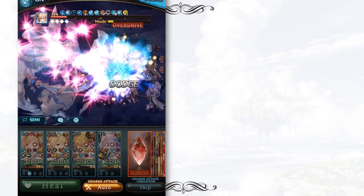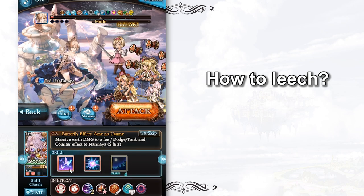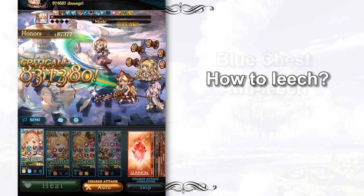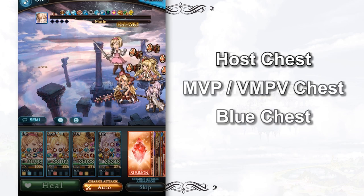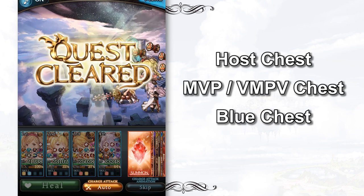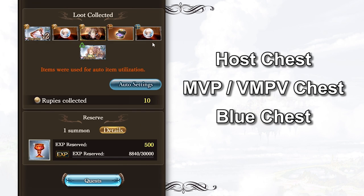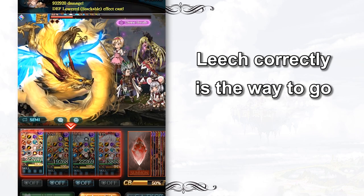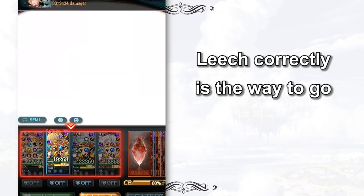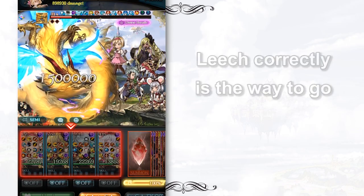Knowledge is power. Without understanding the drop rate mechanism, unlimited leeching is not going to work. High-level raids like Impossible Magna or Magna 2 are different from the extreme version. Most high-level raids use the blue chest mechanism. Under this mechanism, the most powerful weapons can only be found in the host chest, MVP chest and blue chest. These 3 chests are not affected by bounty level. If you don't host, if you don't get MVP, if you don't contribute, there is a guaranteed zero chance for you to get Magna 2 weapons. This unfortunately applies to almost all Impossible raids. Most senpais ask you to leech, but it is not going to work because they probably didn't know much about the drop table.